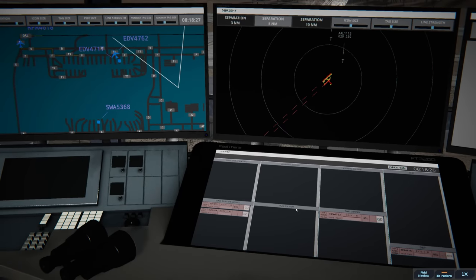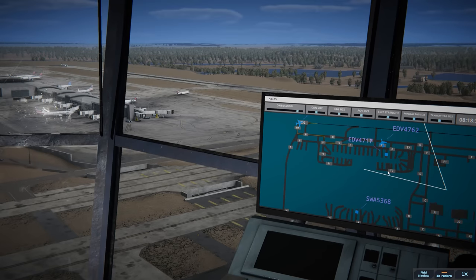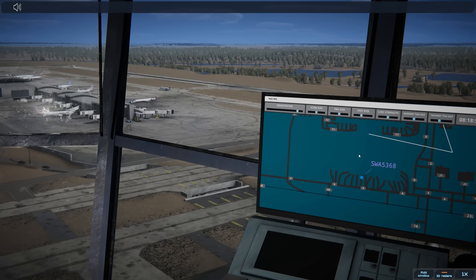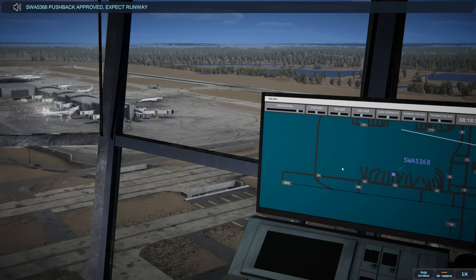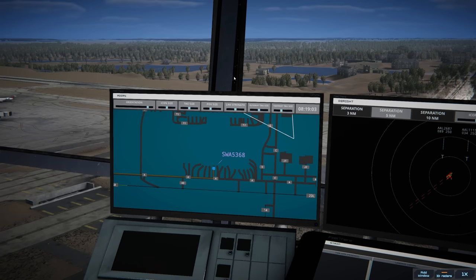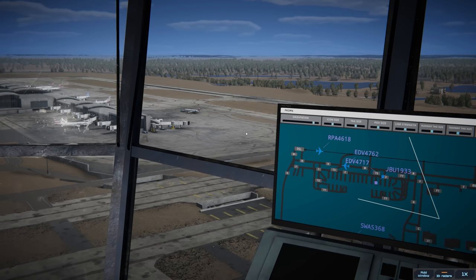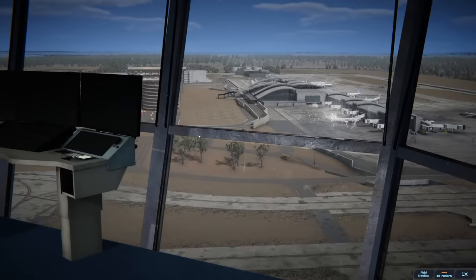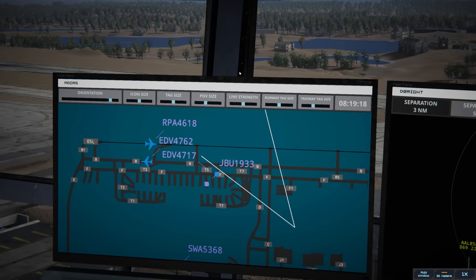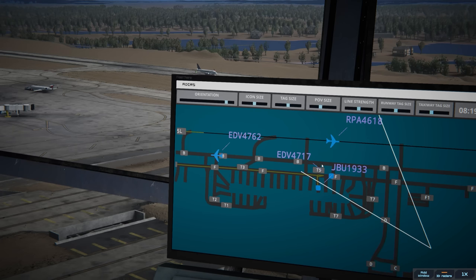Southwest 5368 with information India requesting push and start — let's take care of Southwest. Southwest 5368 pushback approved, expect runway 05 right. Everybody's happy. JetBlue 1933 with information India requesting push and start — JetBlue 1933 pushback approved, expect runway 05 left. I'm hoping JetBlue won't block the taxiway but we'll see — there's plenty of room to turn. Brickyard should be about to rotate — yep, there they go.